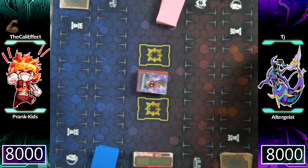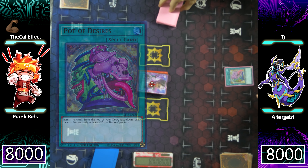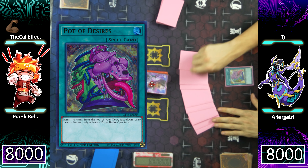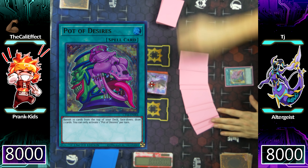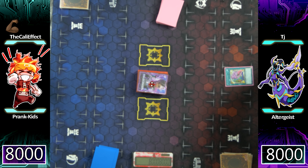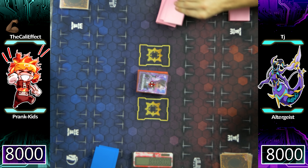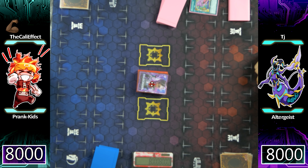This time around TJ is going to go first and I'm going to show you guys one of the most critical weaknesses to the Prankids deck. TJ is going to start off with Pot of Desires — we actually built this Altergeist deck specifically to beat Prankids. I am that gutsy with this Prankids deck. I feel that no matter what you play, this deck is still extremely good — it has outs to your outs, ways around your workarounds. So when building Altergeist, instead of building it as a normal build, we decided to play the Secret Village build, and to great success.